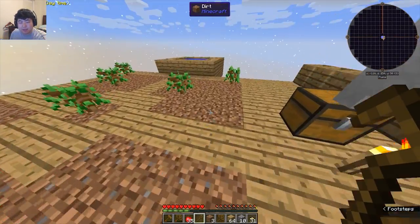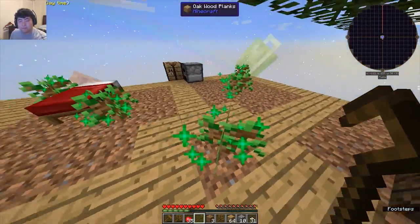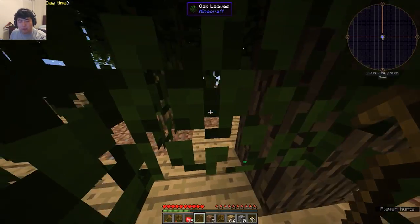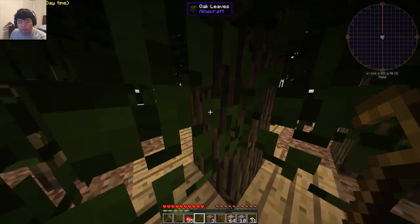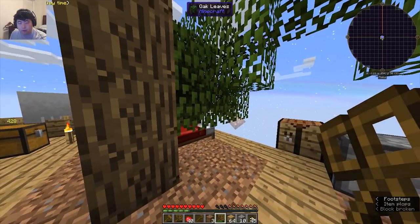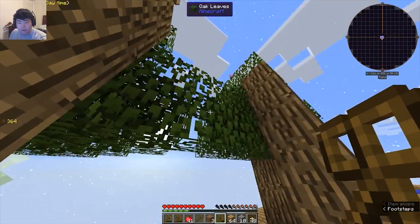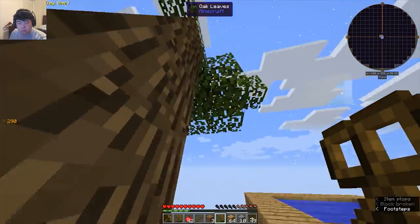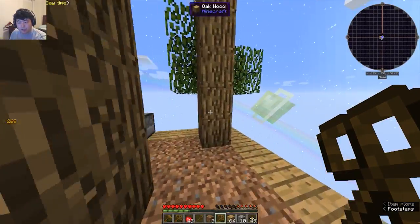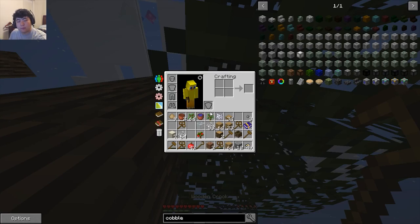Let's twerk away, twerk away, grow some trees! And then boom shakalaka — I saw you little tree, don't think you can sneak away. Bang bang bang. Look at just how much we make now.